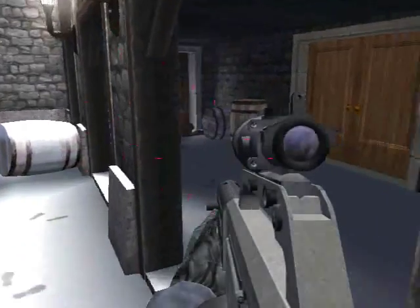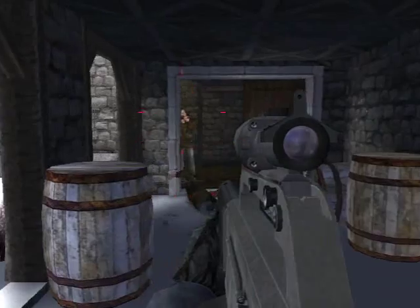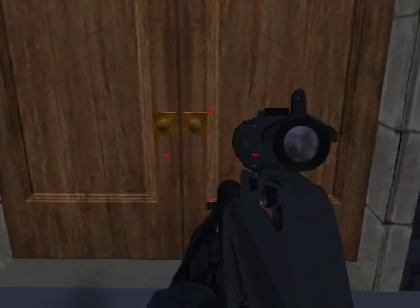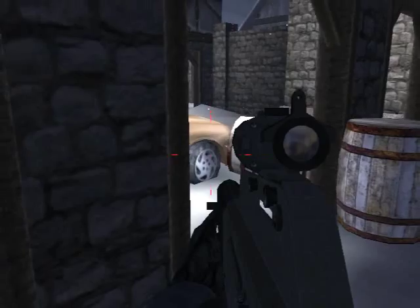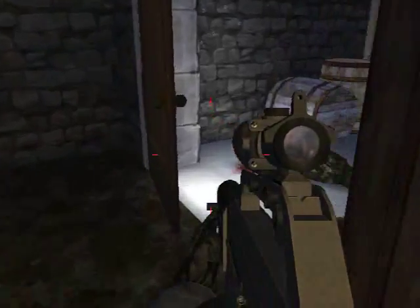Just run around. I mean, just shoot guys — see how this works? It's amazing. Reload every once in a while, if you want. That's up to you. Nobody really cares. And of course, if the first bullet doesn't take him down, then just shoot him again.